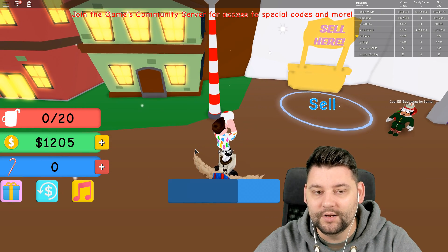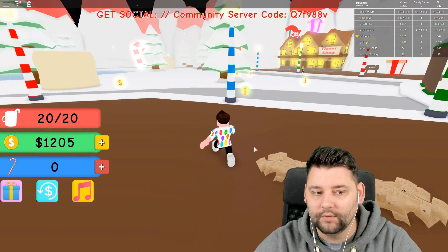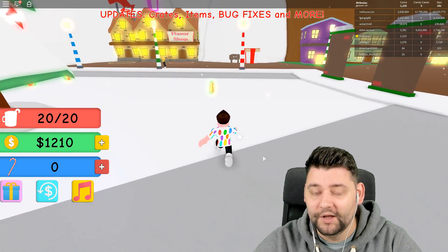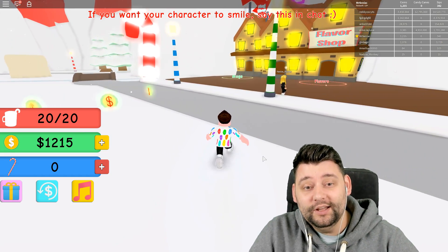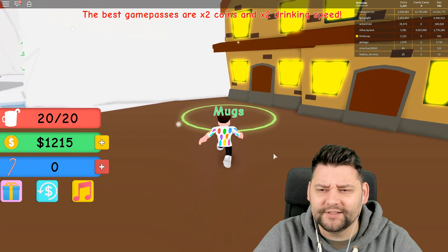We got the money! We'll teleport over to the upgrade area. We're going to buy that 10,000 capacity. Just to understand — we're only doing 20 capacity right now. I'm sure it's 10,000.